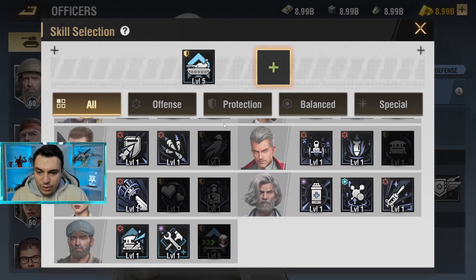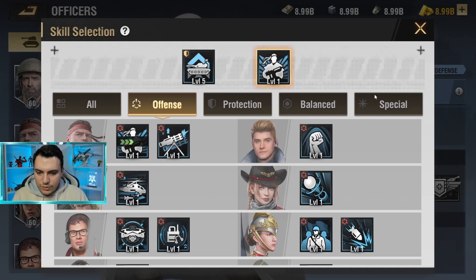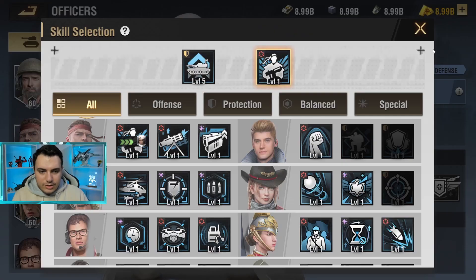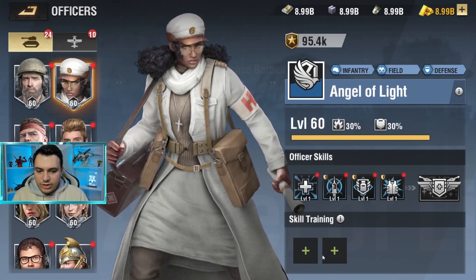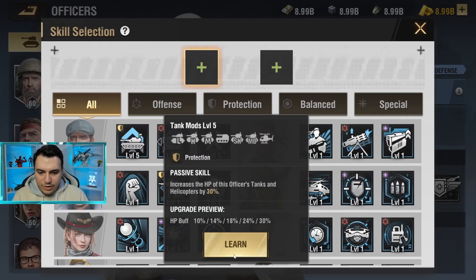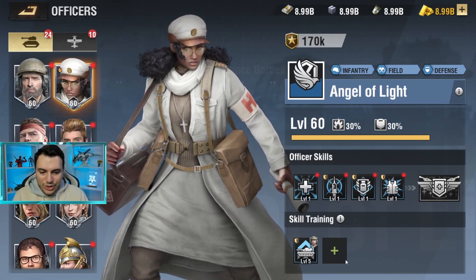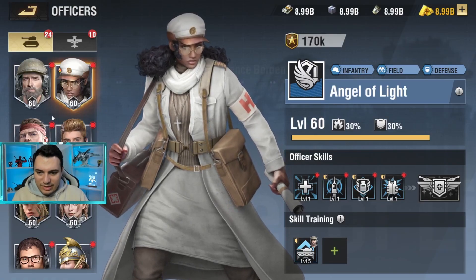As you can see, all the protective skills are grayed out once you've selected one, since you can't choose another protective skill for that officer. Of course, you can remove them at any time without any issues — just change or remove, no problem at all, and it won't take any time. You can see it actually gives a lot of power when you put that skill on — probably double the power from just one skill.